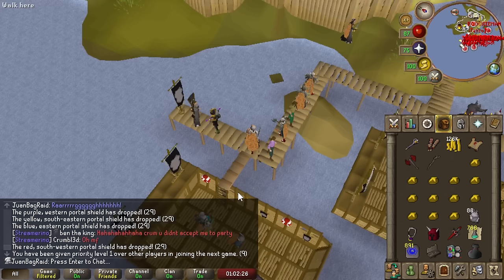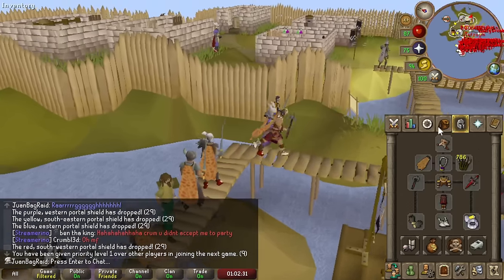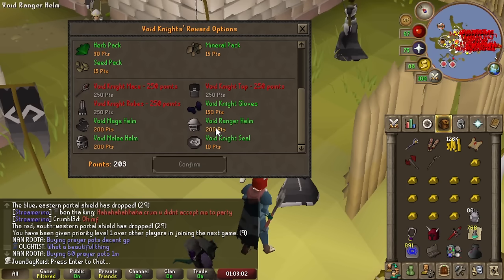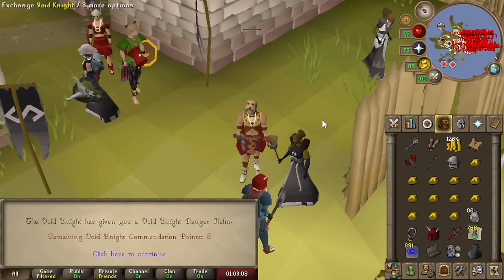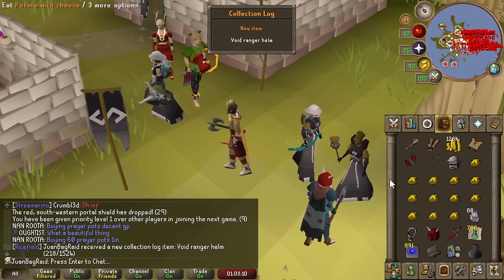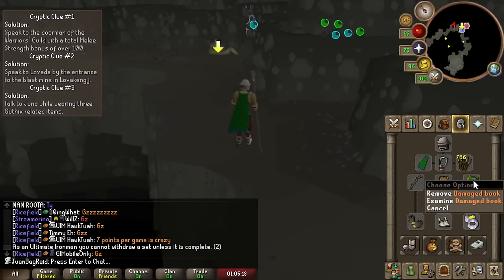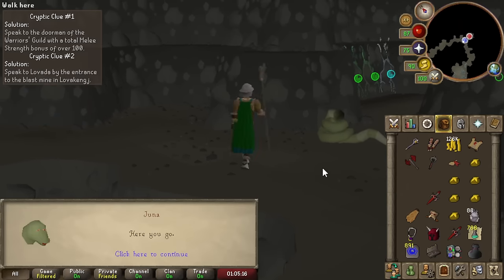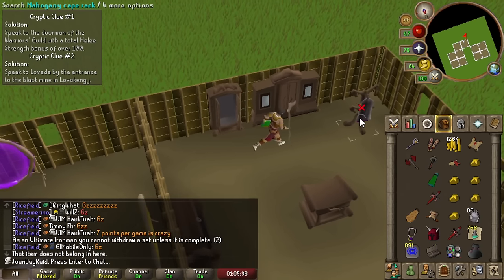We're done! Let's get ourselves a Void Helmet. The helmet should be self-storable if I recall. We'll get the Void Rangehelm. Let's try out this clue scroll — Void Rangehelm, Zamorak book, Guthix items and Guthanoth escape. It freaking works! Easy peasy.